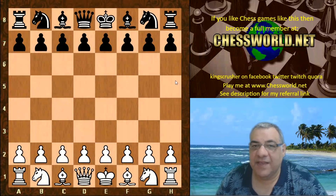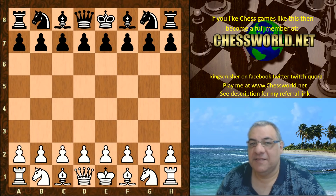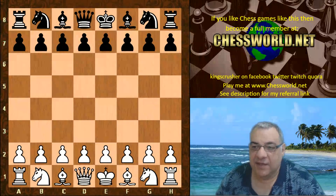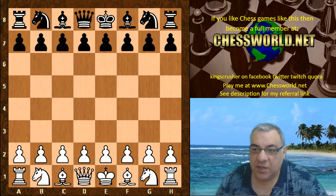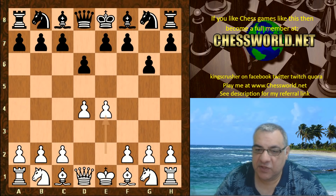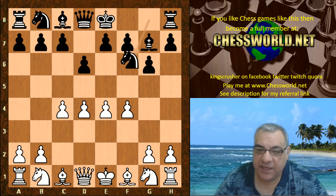Hi all, I have another amazing game of Leela to show you from the mighty TCEC season 14 division one. This is against Fizbo, who up until this point in the tournament has only lost one game — a very solid engine indeed. We have Leela playing d4, and the opening book given to them is actually the King's Indian defense.